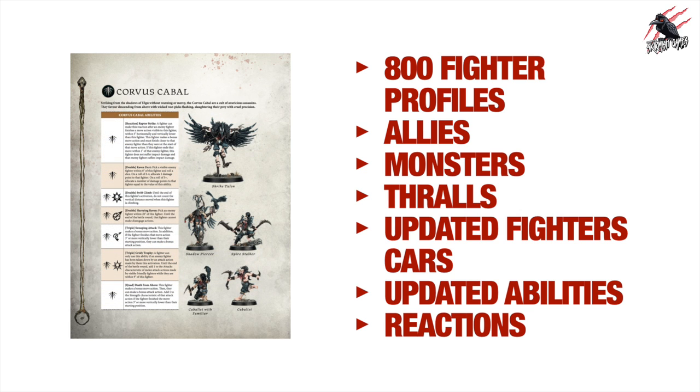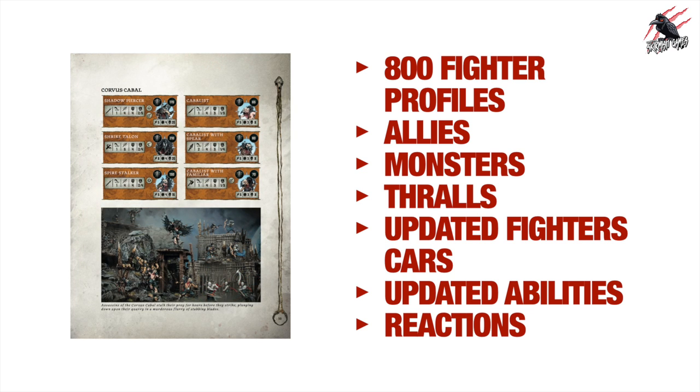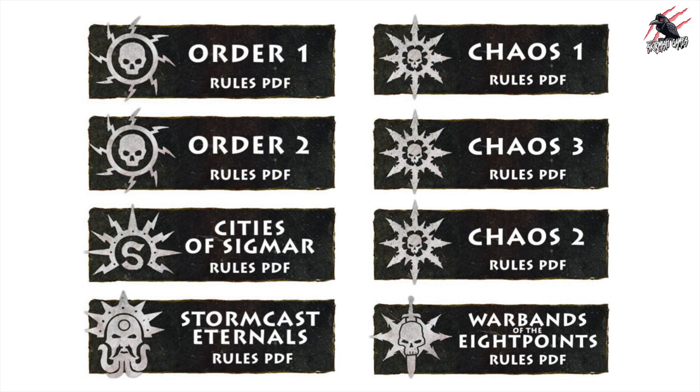For each warband — using the Corvus Kabow as an example — you get the fighter abilities and reactions on one page, and the fighter cards on another. The Corvus Kabow are my favourite warband; they were the first set I bought, and that's actually what got me into Warcry and why I started this channel. I recommend downloading these PDFs as your very first step — I'll link directly to the Warhammer Community page below.